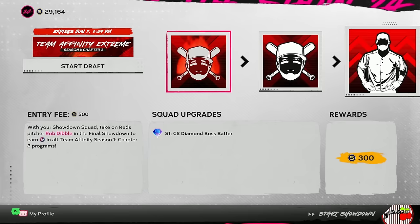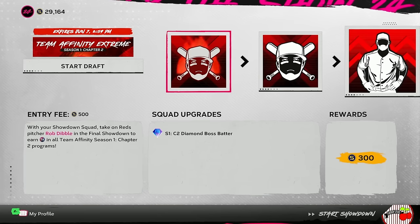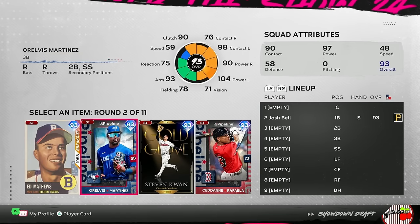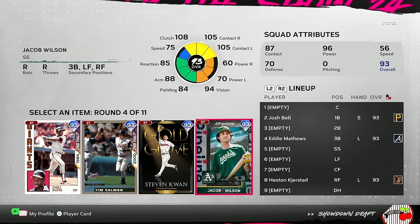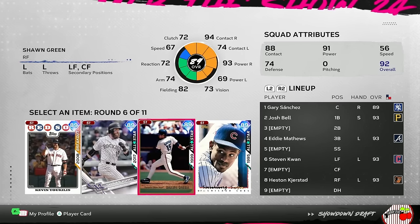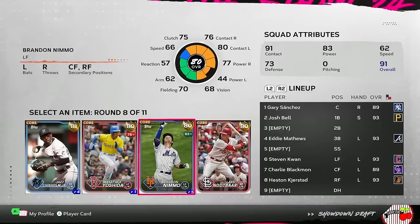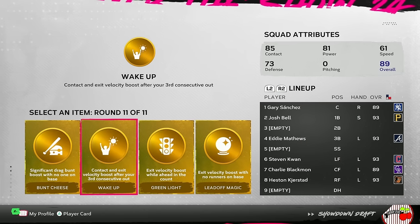Now it's time: Team Affinity Extreme, Season 1, Chapter 2. There are no missions, only mini bosses — you cannot fail at all — and you get stubs and Team Affinity progress as rewards. Starting the draft: Josh Bell in round one — the card I'm most excited about. Adding Eddie Matthews, then Heston Kerstad, Steven Kwan, Gary Sanchez, Chuck Nasty, Tony Gwynn, Jazz, and Christian Walker at DH. Lineup is totally loaded up for the first mini boss.